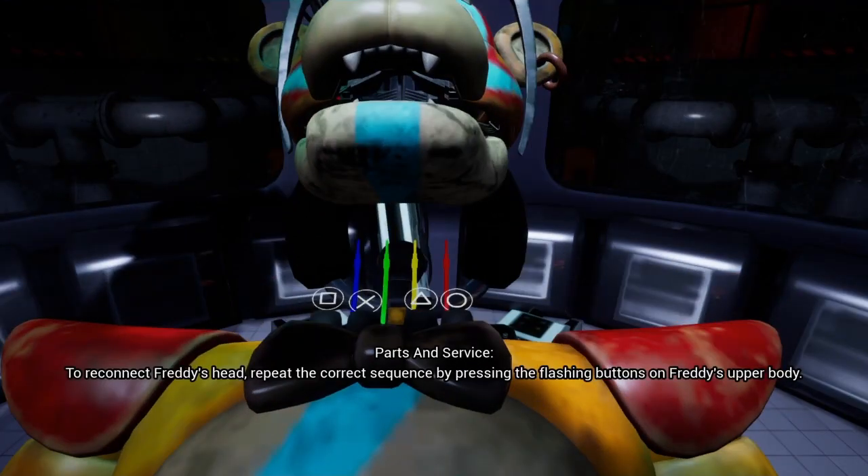To reconnect Freddy's head, repeat the correct sequence by pressing the flashing connectors.